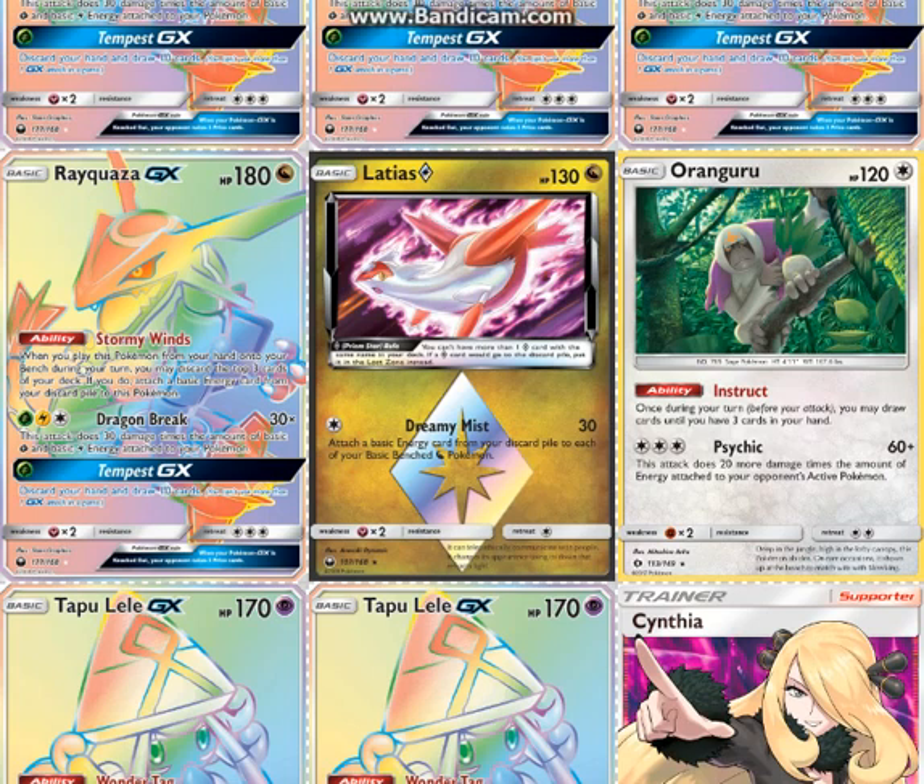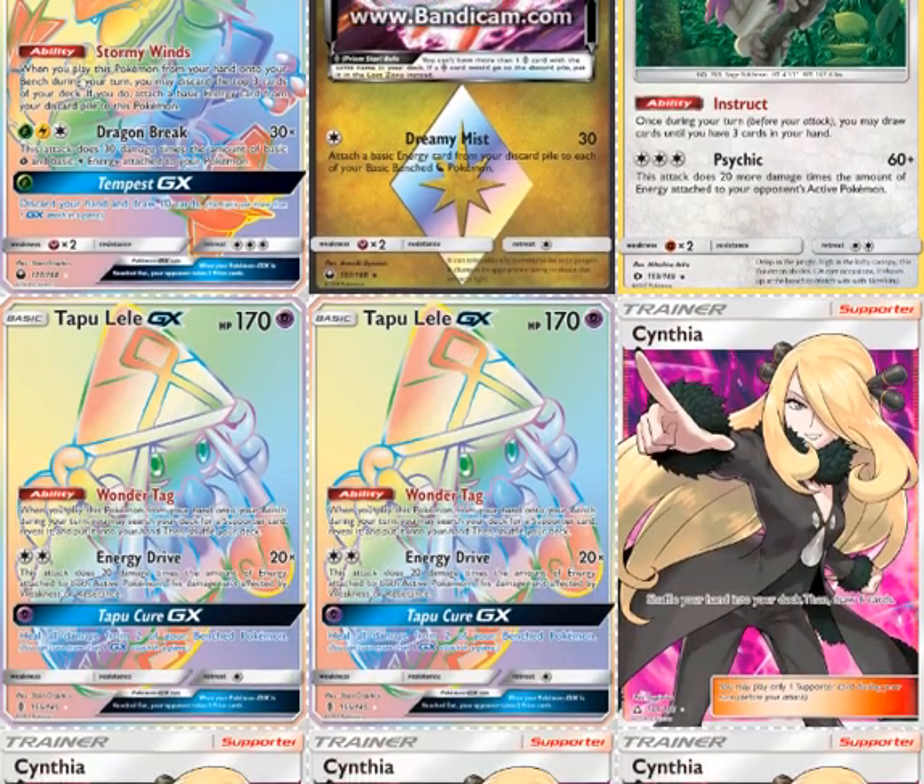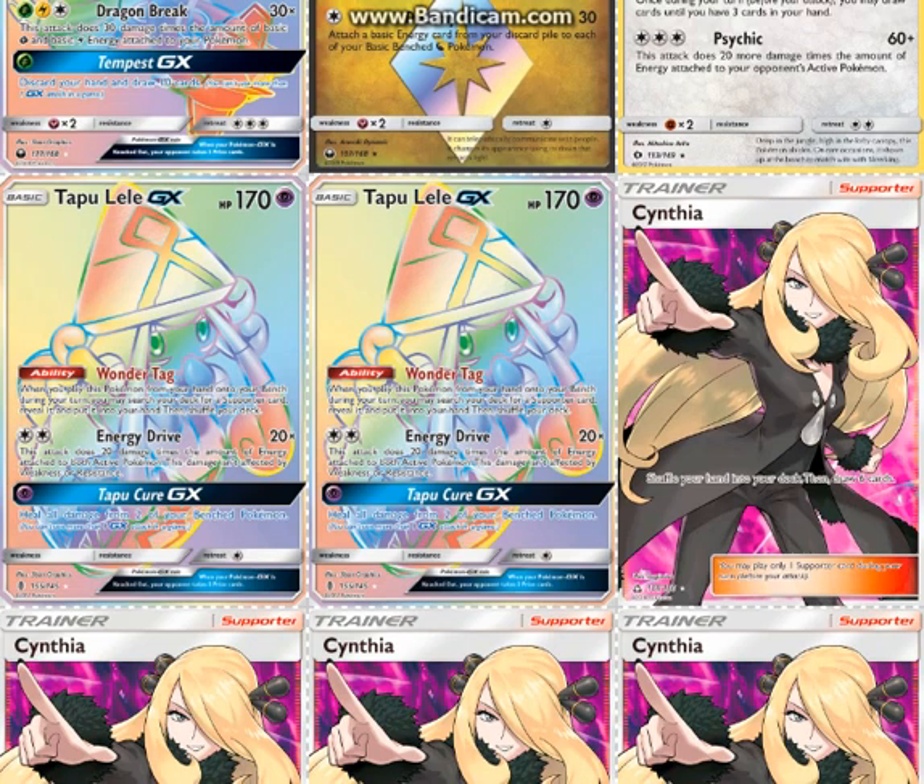One Oranguru, basically just for the Instruct ability. We don't have Octillery post-rotation, and I'm not convinced Octillery would even go in this deck anyway. So Instruct is the second-best option — or really the best option now that it's rotation.